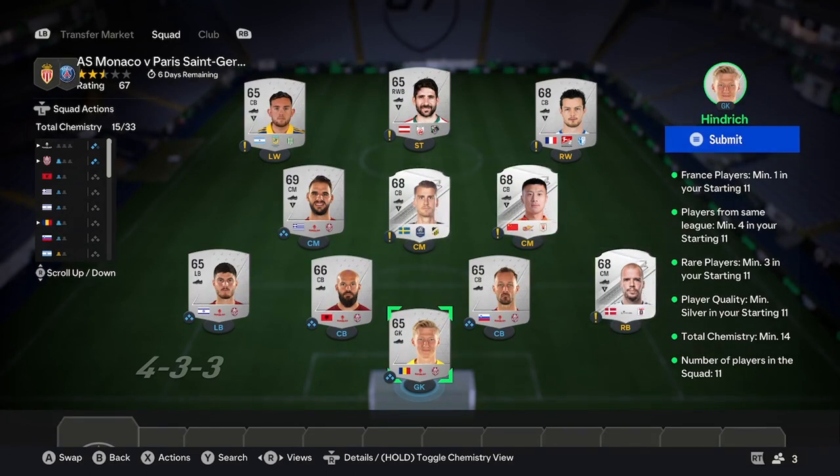For the first squad, find a team that has a lot of silvers. I've gone for the first team in the Romanian League — you can go from anywhere. You're going to need five players from that team, then buy three silver rares at 300 coins, and then just three silvers. Remember that one of the silvers you buy at the end has to be French, or you can try to implement that into the squad — but it might get a little more expensive. That's all you need for the first squad.